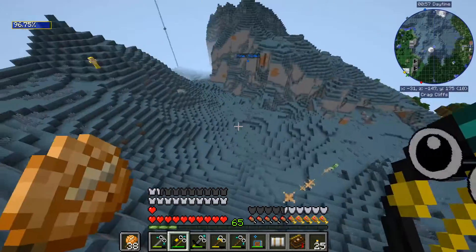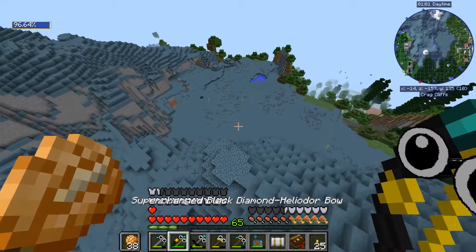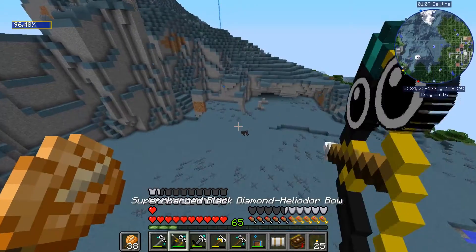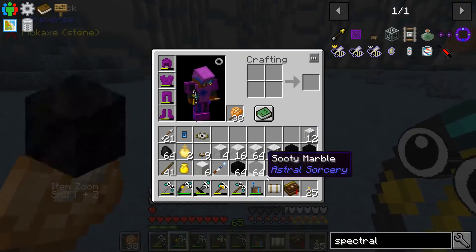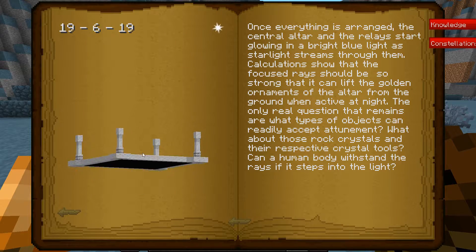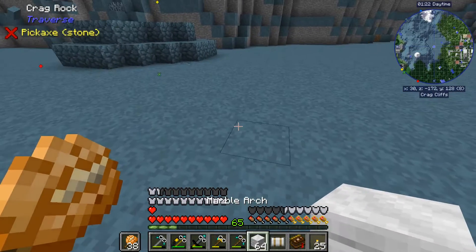We're going to get rid of the mobs. We're not worried about that one — you're not a creeper. I just knew there were going to be some creepers down here. All right, that one disappeared. The other one disappeared too. We'll get rid of this spider just in case it feels like being annoying. So, 19 by 19 is what we're doing here — it is the bricks on the outside.